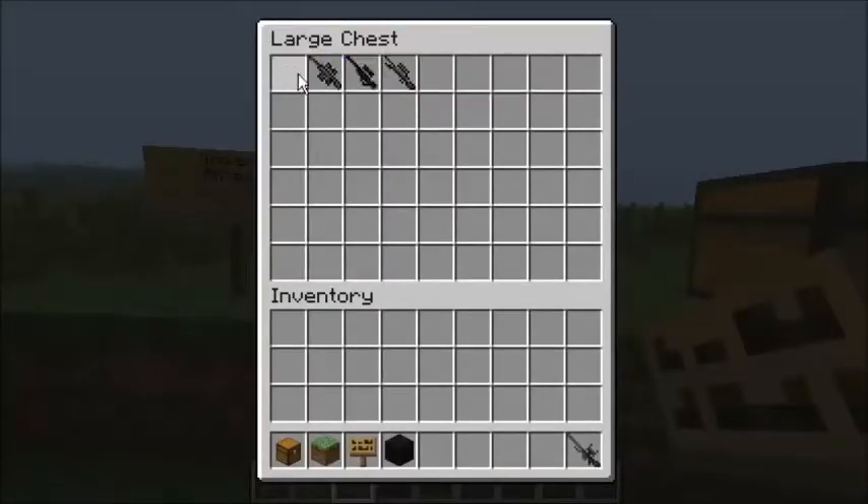So with the Sniper Rifles, you have the Intervention, Barrett 50 Cal, L96, and the M40.